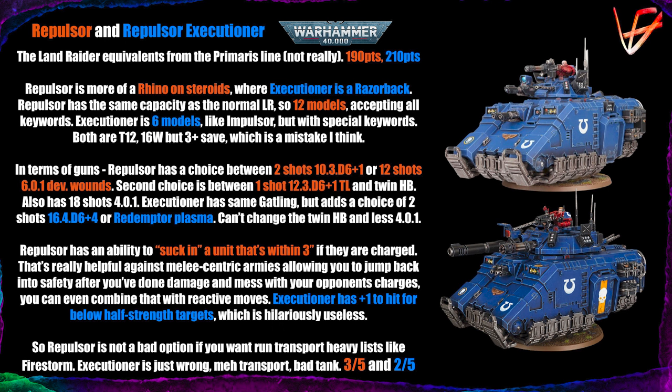Next are the Repulsor and Repulsor Executioner — sort of a Primaris equivalent of a Land Raider, but not really. The regular Repulsor costs 190 points and the Executioner is 210. I think of the Repulsor as a Rhino on steroids and the Executioner as a Razorback on steroids. The Repulsor has the same 12-model capacity as the regular Land Raider, accepting all keywords — Gravis, Centurions, Terminators, whatever. The Executioner takes six models but accepts those special keywords too.